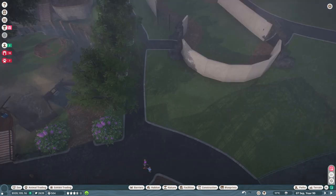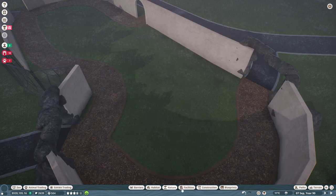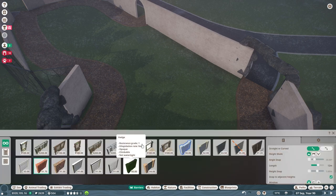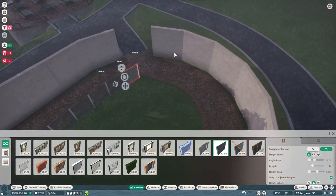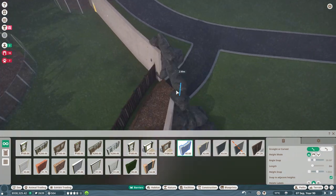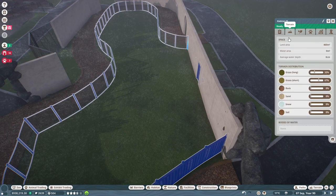The thought behind this one is also just to kind of be like a walk-through habitat. I do have the capybaras' cage, but the visitors won't be able to touch the capybaras at all. I kind of just wanted to create a more intimate experience for the guests.